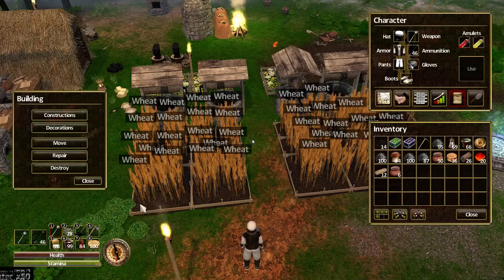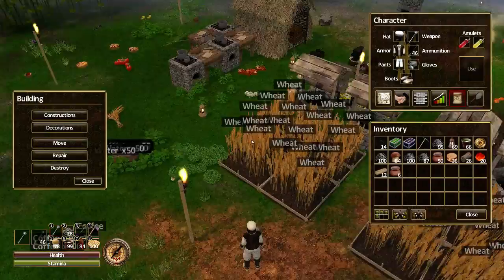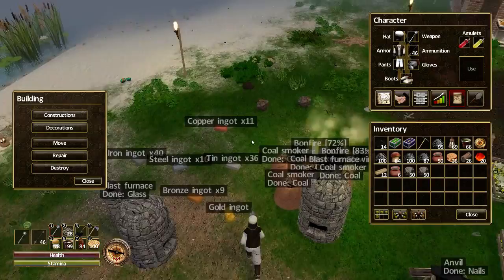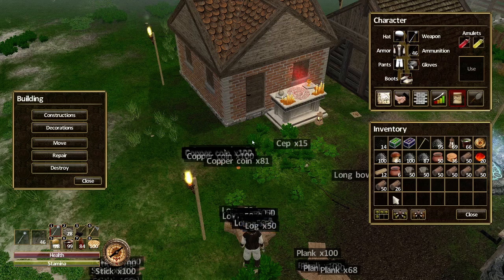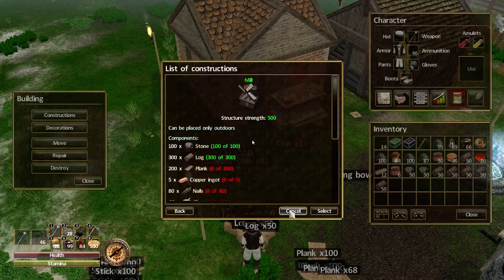To build it we're gonna need a hundred stone and 300 logs. It's a good job I've got loads of stuff lying around. So a hundred stone, we have 300 logs — there's 300 logs. I don't even know if I'm gonna have room for all of this stuff. What was next? 200 planks and five copper ingots.